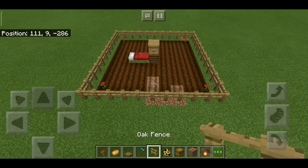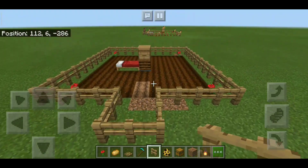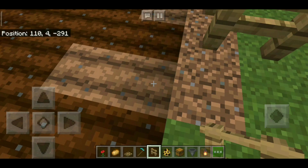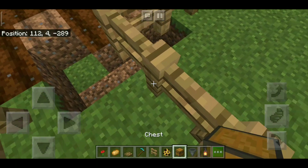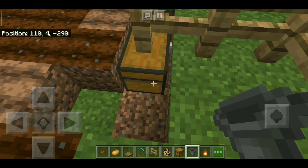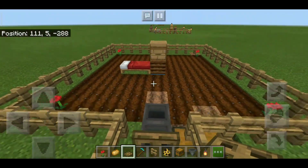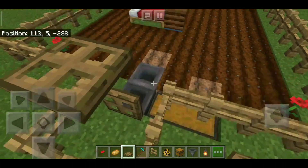Now cover all of this with oak fences. Choose one side, break one fence, and place more fences around to create a small enclosure — this is where we're gonna place the other villager, the bait villager. We've got some magical flying trapdoors going on here!